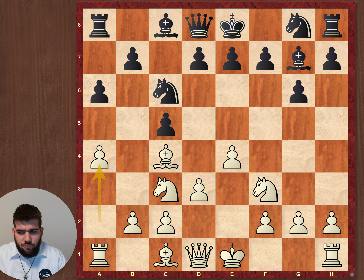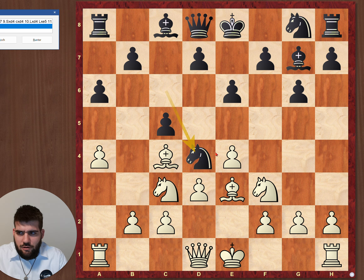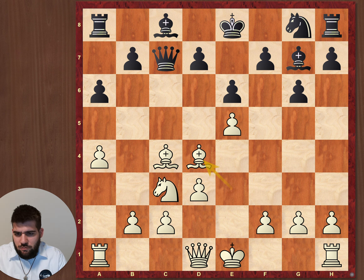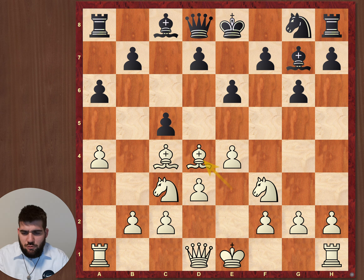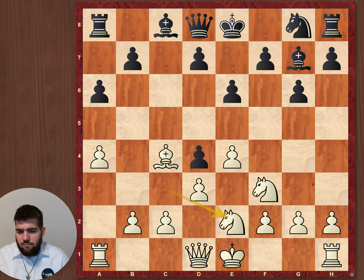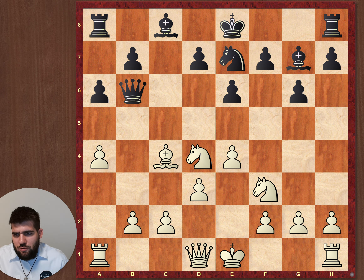So a6, a4 to stop b5 — this is all quite normal — e6, bishop e3, and here I decided to capture. Another option would have been e5 and then capturing there. It's quite a balanced game, nothing special, but with the white pieces you hope for a bit more. That's why I played bishop takes, and my goal was that he has to play e5 or queen b6. But here he found a really nice move — knight e7 — because capturing is not really good due to queen b6, attacking the knight twice.